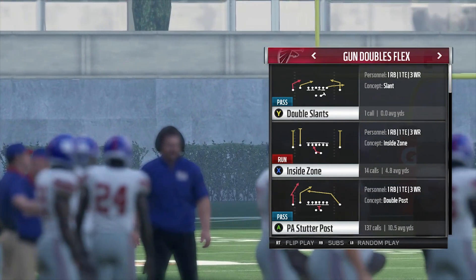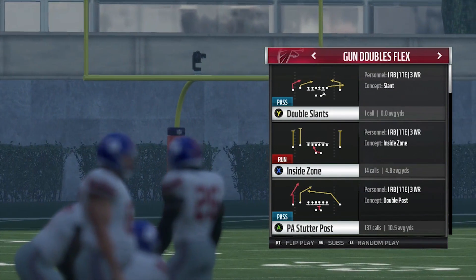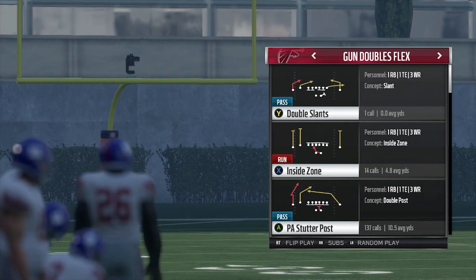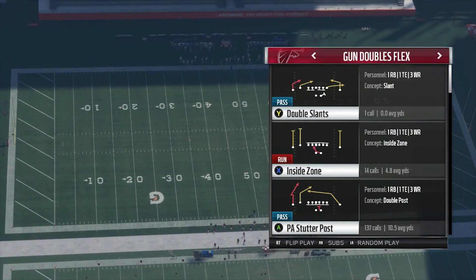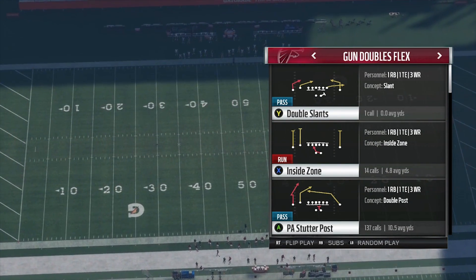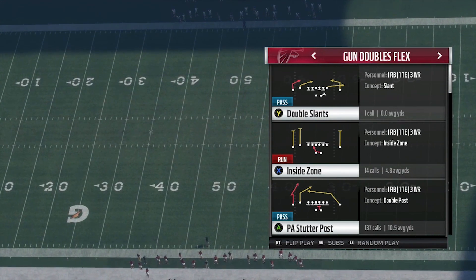What's up everybody, it's Debbie and I'm back here with part 2 of the Green Bay Doubles On Mini Scheme. The first one did so well, I need to get 200 likes on this one before I drop the third volume. And this is one of my favorite plays — last year it was dominant — and that's PA Stutter Post.